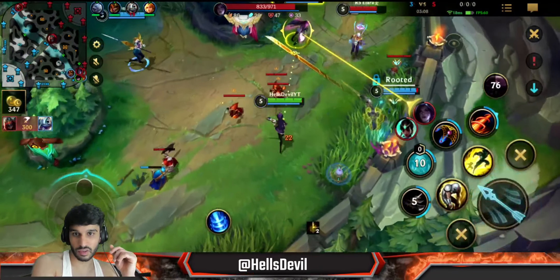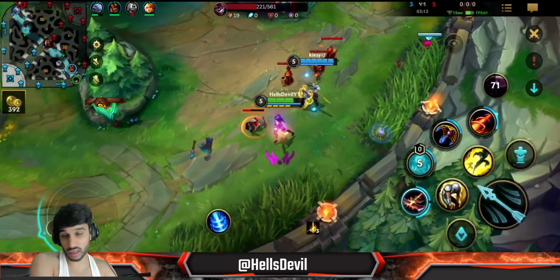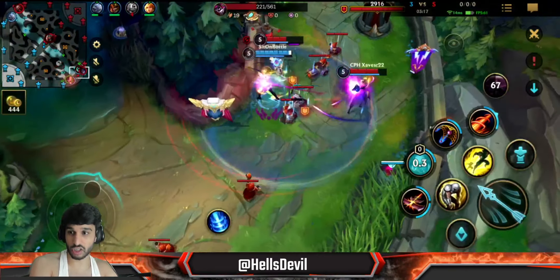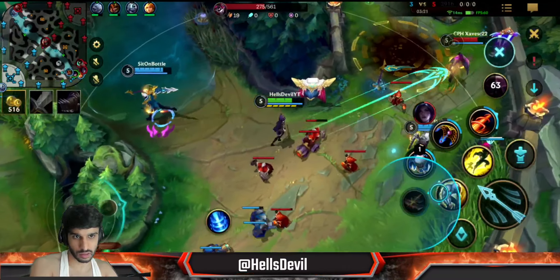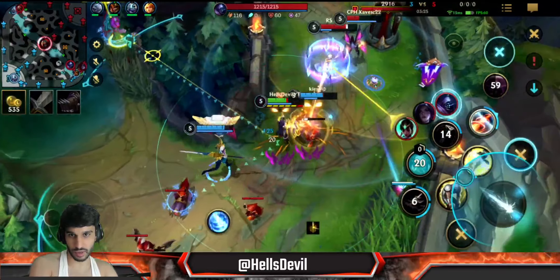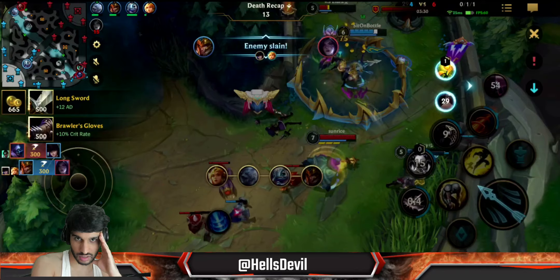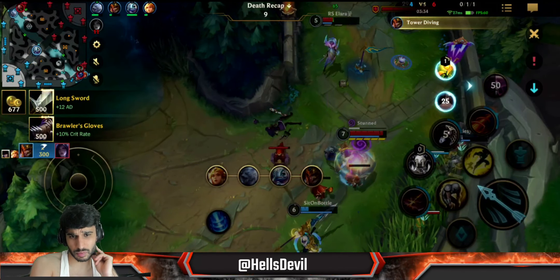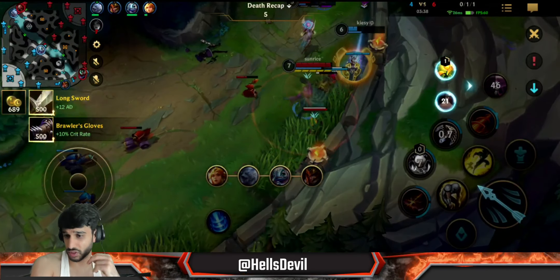If Keys wants to ult someone, when you all-in you need to make sure you use your first ability as well - it does huge damage. Right here - first ability. She ran away though. And you see I hit the Jax, but unfortunately Jax stunned all of us. Now Jarvan does his all-in, which is perhaps a little bit late, but you always have to say it's fine and be positive.